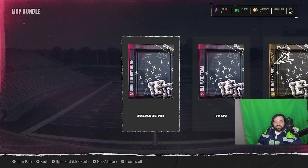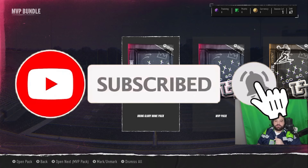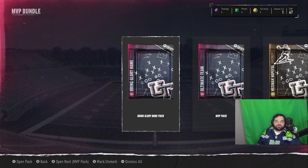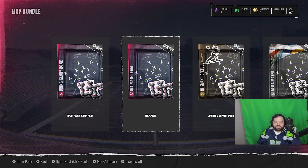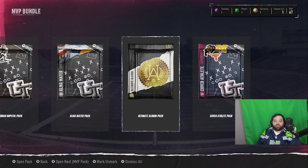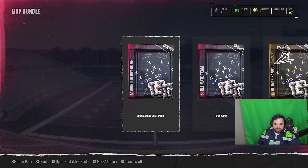What's up guys, it's your boy KG coming at you with another video. If you're new here, please make sure you guys like and subscribe. We are opening packs over on Twitch right now, we're also playing. If you guys want to see everything new, make sure you come to the stream — I'll leave the link in the description. This is the pre-order bundle you get with the MVP edition: the Bring Glory Home pack, MVP pack, Heisman Hopeful pack, Alma Mater pack, Ultimate Alumni pack, and the Cover Athlete pack. Let's get into these packs.